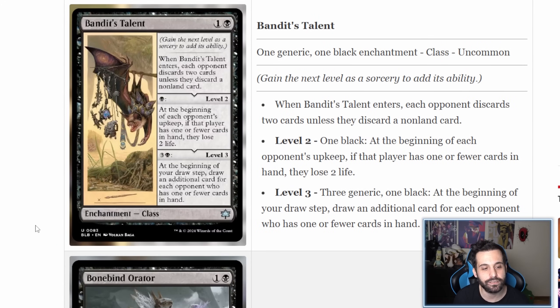Bandit's Talent is a two-mana enchantment class. I really like these cards — I'm going to have a lot of fun deck building with this type. This one synergizes with discard strategies. When Bandit's Talent enters the battlefield, each opponent discards two cards unless they discard a non-land card. So if they only want to discard lands, they have to discard two, but they can also just discard one regular card. This sticks on the board, and for two mana getting a random discard isn't particularly good on its own, but the fact that it can be built upon is what really gives it potential.